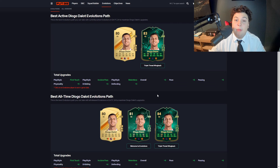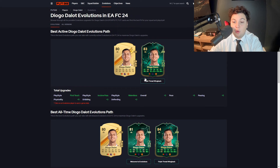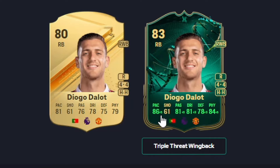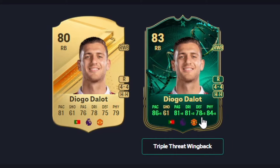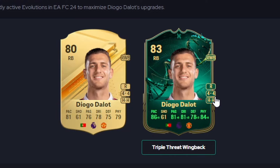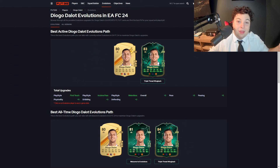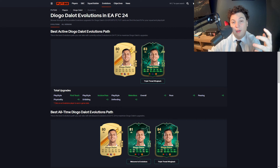Next I've got Diogo Dalo, who actually has the option to go into the Welcome to Evolutions path and then into the Triple Threat Wingback, but let's go straight to the Triple Threat Wingback. 86 pace, 81 passing, 81 dribbling, 78 defending, and 84 physical. This is a very well-rounded card, plus high work rates and four-star, four-star — you won't see that a lot here. A great Prem option, and being Portuguese you can link him up with players like Rafael Leal and Bernardo Silva.